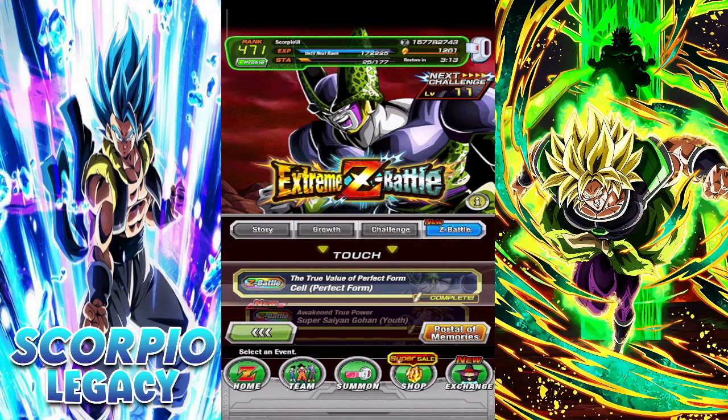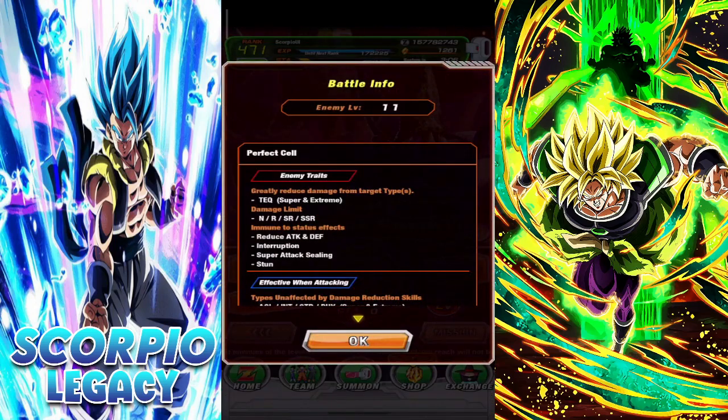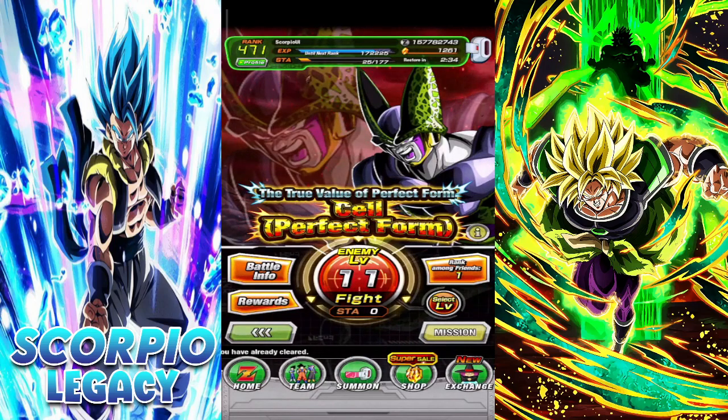I have completed the Perfect Cell form one — this one is really straightforward. You would need a tech unit, actually do not bring tech units in this Extreme Z Battle or else you won't do any damage. Also a quick disclaimer: this event will be going away for quite some time and we don't know when it'll be back, so I encourage you to finish them now, especially this one. If you have Perfect Cell or haven't been able to beat him, it's a win-win either way because you're going to get his EZA right off the bat.